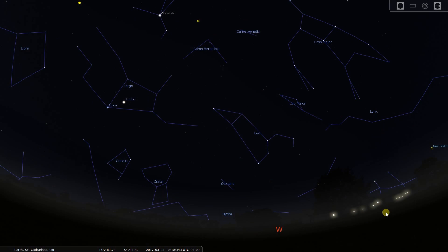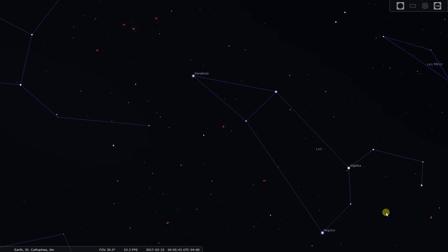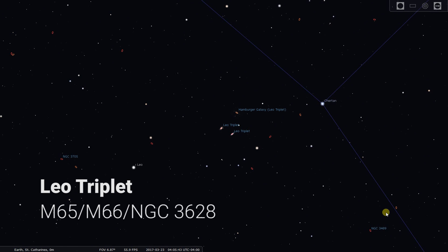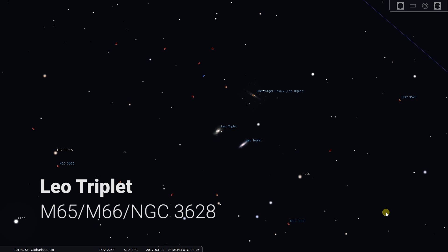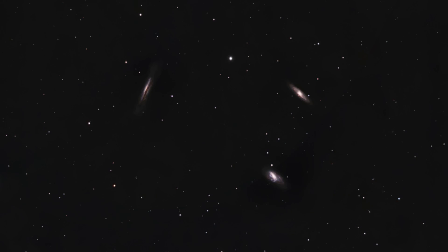The first target is the Leo Triplet. These objects are M65, M66, and NGC 3628, located in the constellation Leo. In a wide-field refractor these will fit nicely, and you'll be able to capture a lot of surrounding stars. You can also pick up good detail — all three galaxies have some color to them and they're each a little different, making it a really nice object.